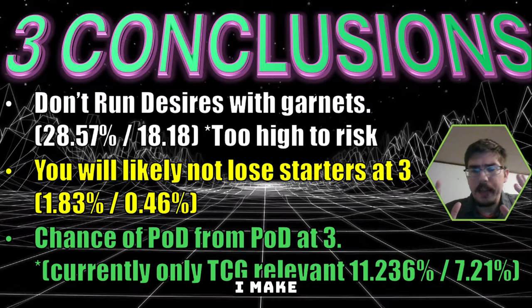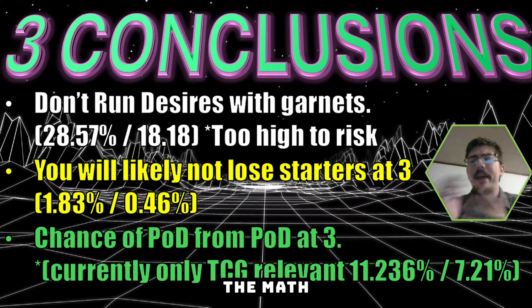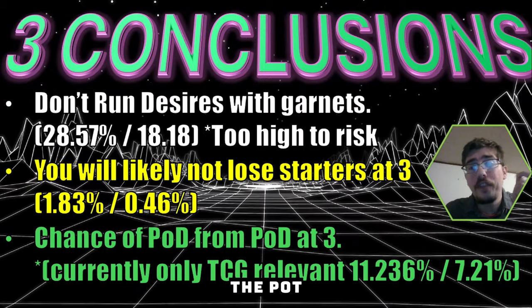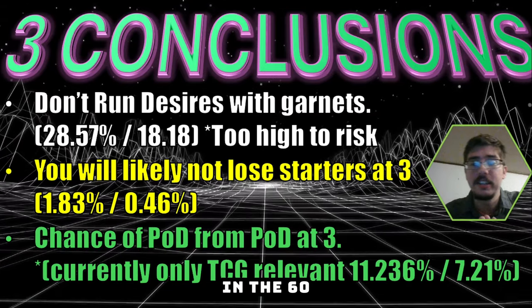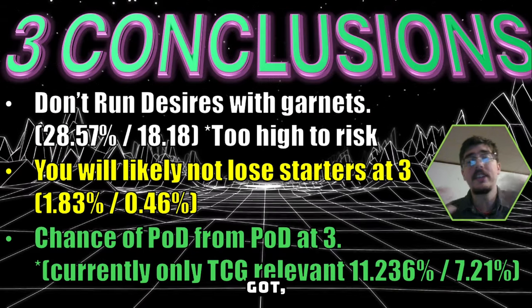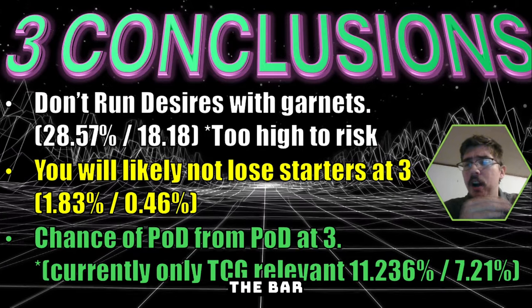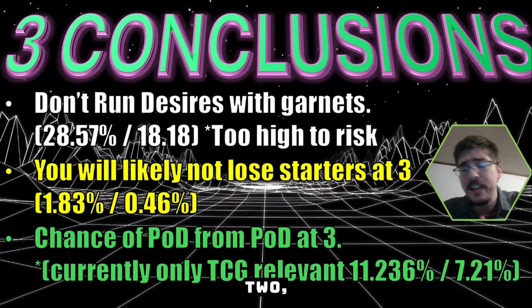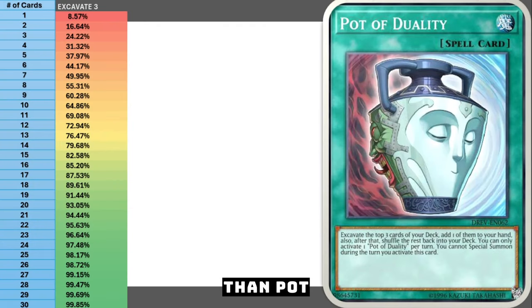Another conclusion: the chance to draw Pot of Desires off Pot of Desires. In the TCG where you can play it at three, you have an 11% chance to draw another Pot of Desires when you use it in a 40-card deck, and a 7% chance in a 60-card deck. Since it's 11%, it's not too bad - maybe run Pot of Desires at two if you're on the fence. Good numbers to know. Now let's move on to Pot of Duality.